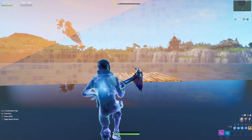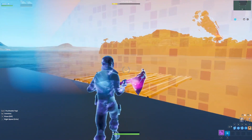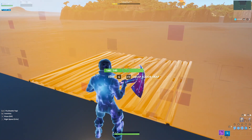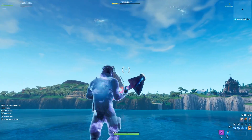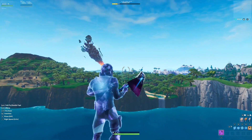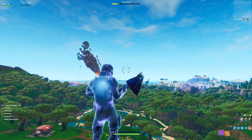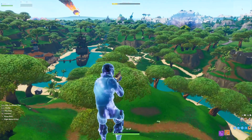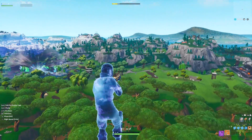A lot of you know there are tons of different methods to get your creative inventory on the main island — well there's actually a brand new way and it's probably the easiest. All you need to do is put on a mech, enter it, and then exit — it's literally that simple. You'll see that you can now actually fly, and if it stops you just door-tap to fly again.